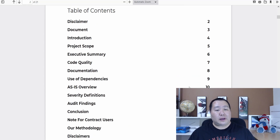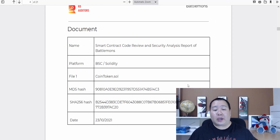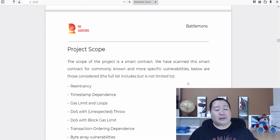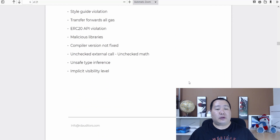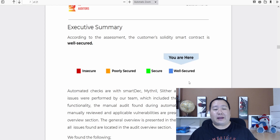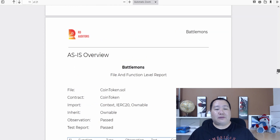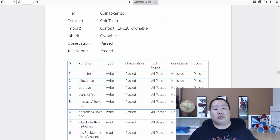The Battle Mons cryptocurrency has been audited by RD Auditors and it checks all of the listed items, including the entire smart contract on the Binance Smart Chain. After the pre-sale it will be on PancakeSwap, but getting in at pre-sale is the best price. It checks a lot of vulnerabilities, and the executive summary has determined that Battle Mons is well secured with zero issues. It also reviews code quality.